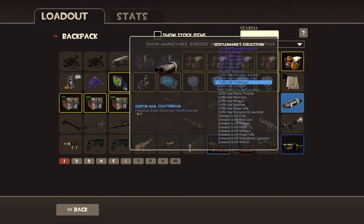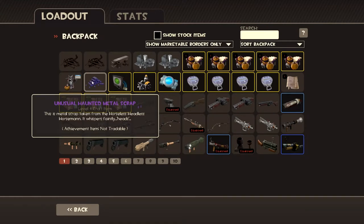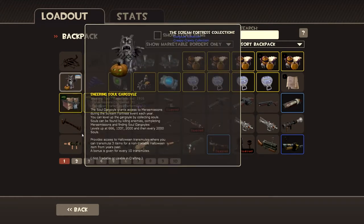Moving on. I got this shotgun as a Battlescarred, because I like the Battlescarred — they have little burn marks on top of them most of the time. Got my loot crates — gotta have my loot crates. Got my glitched unusual haunted scrap. Got my gargoyle.